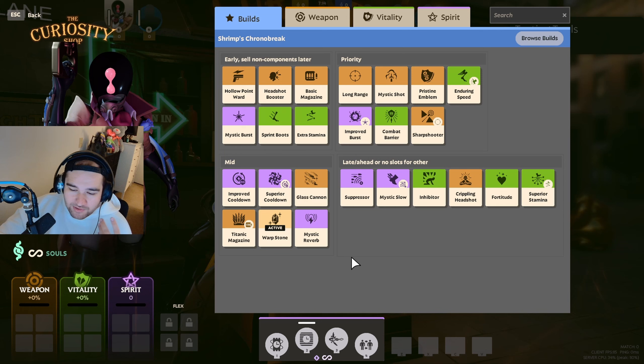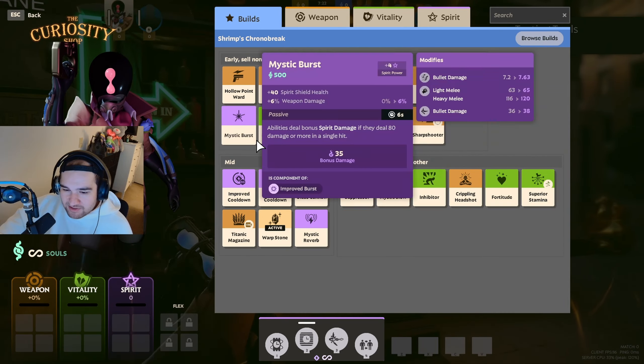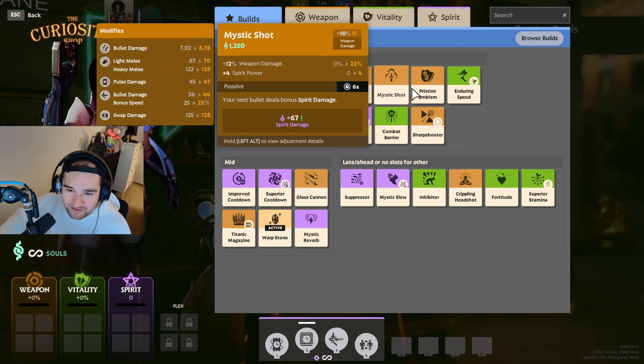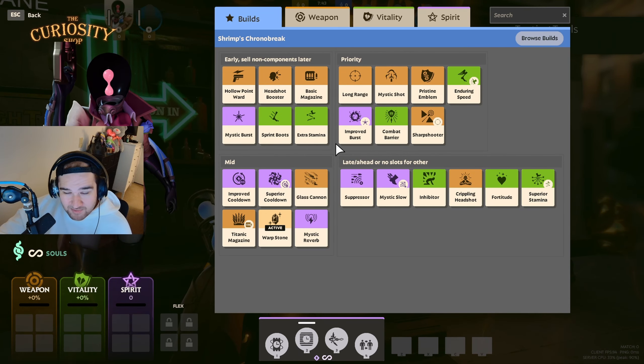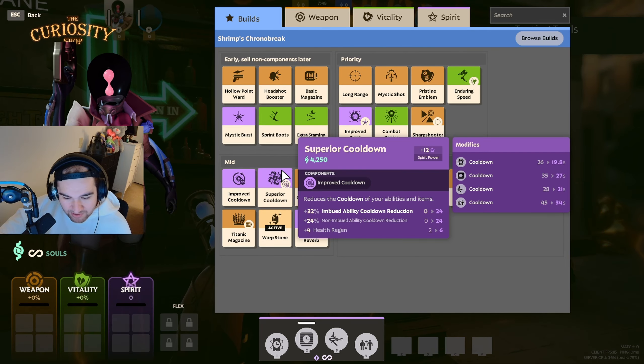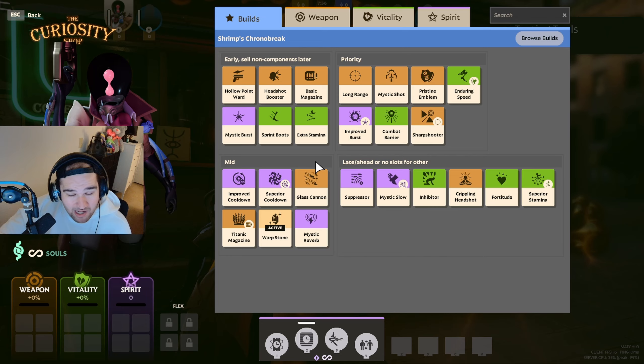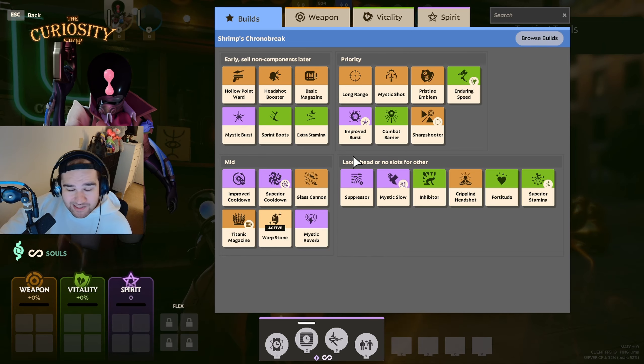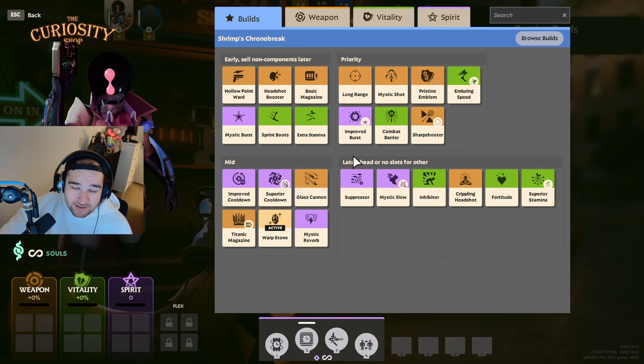For Paradox it's more weapon, but you'll still run some spirit in mid to late game. It's very beneficial to balance both in any character — always have some weapon items and some spirit items to get burst with spirit damage and weapon damage early. Your cooldowns won't be great until you get Improved Cooldown and Superior Cooldown, which cost 4,250 and 1,200 souls respectively. That's why people build weapon damage early to deal damage between cooldowns, then transition to more spirit damage later when cooldowns are shorter.